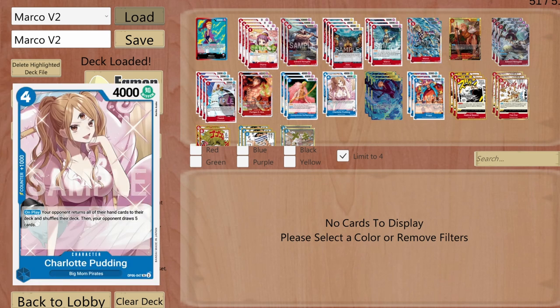I can even set up Pudding, which is a superstar for me. On play, my opponent returns all cards in hand, shuffles their deck, and draws only five cards — drastically changing their strategy every single time.